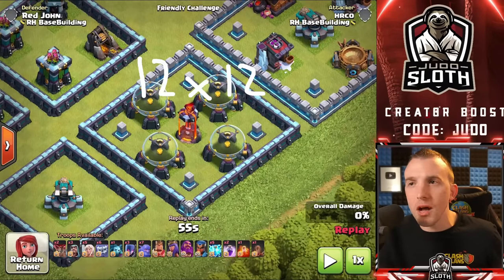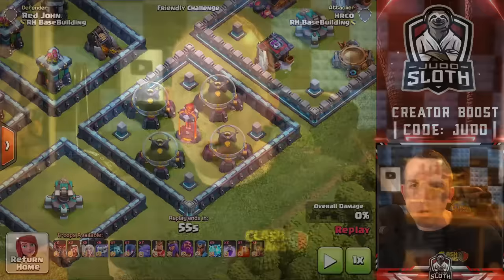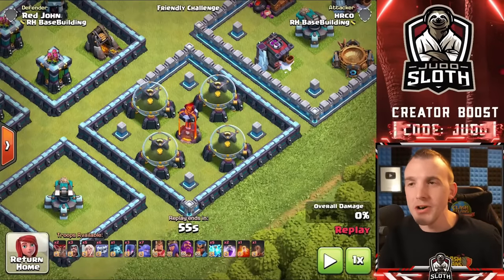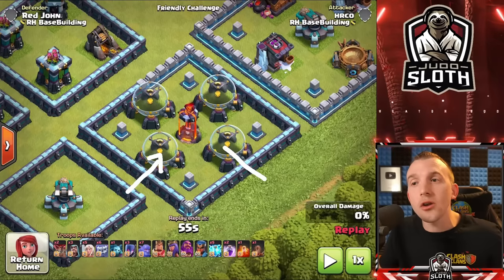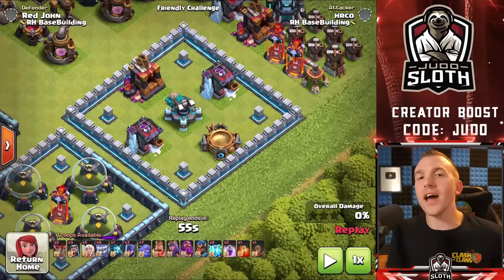The 12x12 compartment's main purpose is to house a single Inferno Tower — not necessarily a single target, it could be a multi, but one Inferno Tower. The main advantage of this is that due to it being isolated in the center, the Archer Queen cannot reach this building from the outside. This leads into the second tip: how to craft your base so that certain buildings cannot be reached by the Archer Queen.